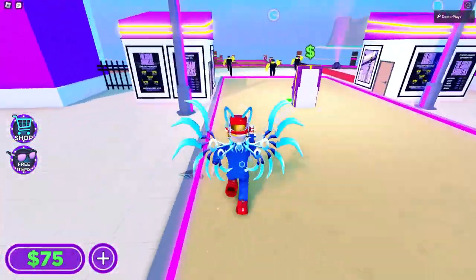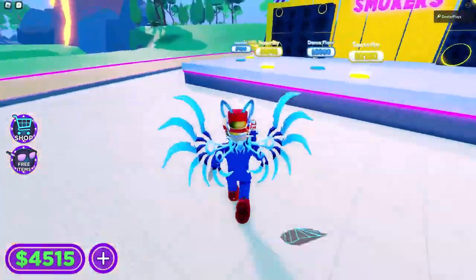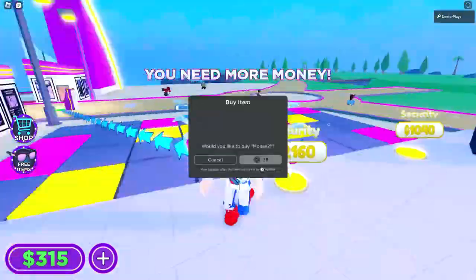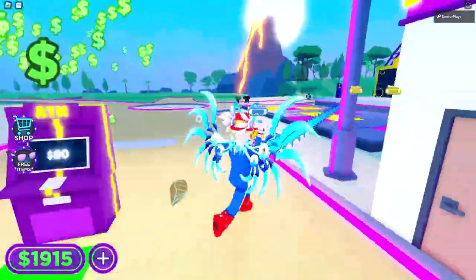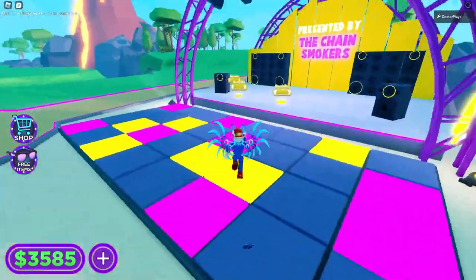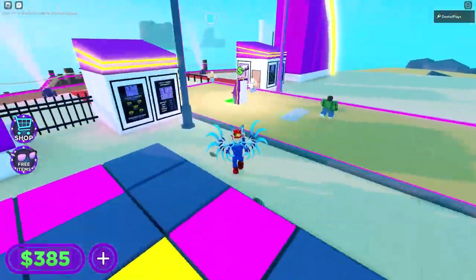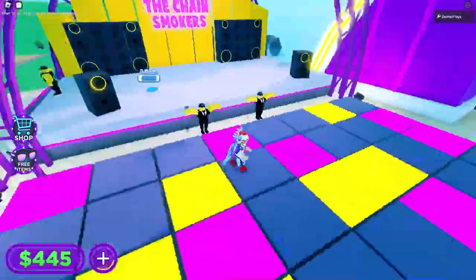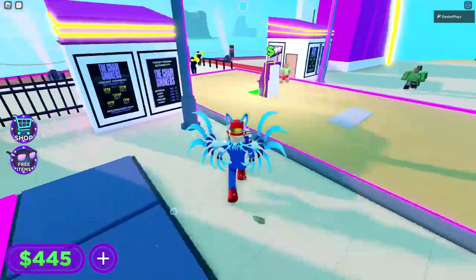You can see there's that first stage on the right side that we are starting to build. Basically what we want to do to get this item is build to where we've got a DJ on that stage. You can see there are some time jumps where I'm just sitting there AFK earning money, because it does take a little bit of time.